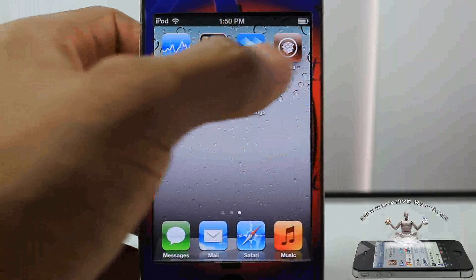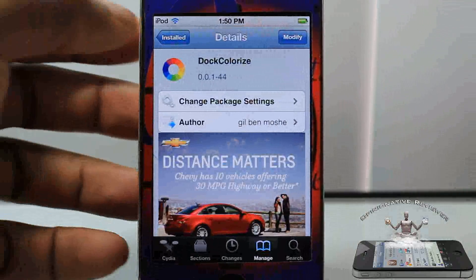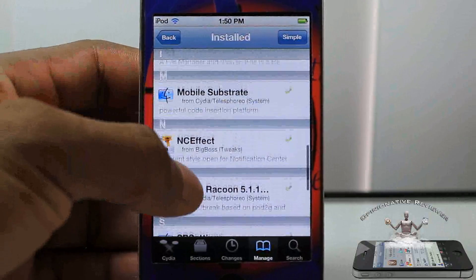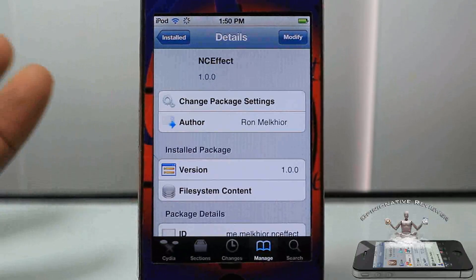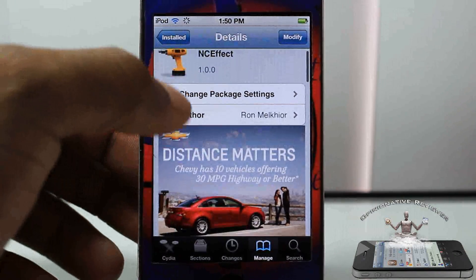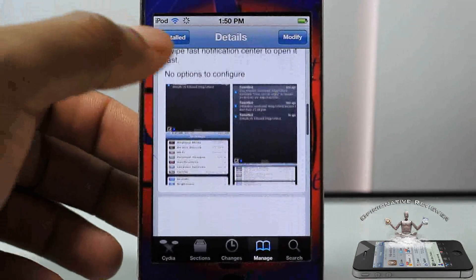There's nothing to be configured — all you do is install it. But the tweak would have been a lot more interesting if it had more effects instead of just that one. But hey, different strokes for different folks as I always say. It's called NC Effect and it's in the Big Boss repo for free.